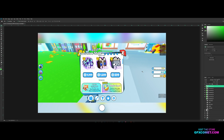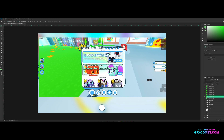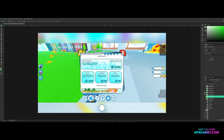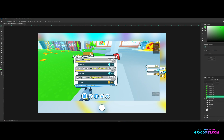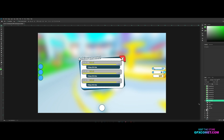Alright YouTube, welcome back to the next part. Today we're going to be making the shop. As you can see there are multiple tabs right here, but everything should be fine. Let's start off with the first tab right here, so let's start off by taking our achievements frame and copying it.